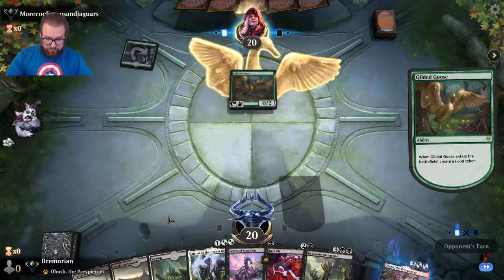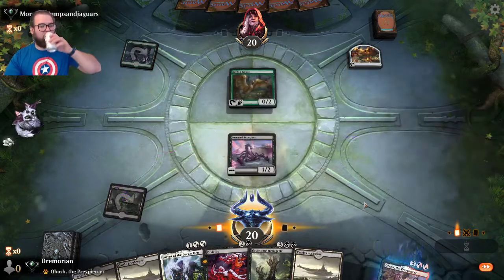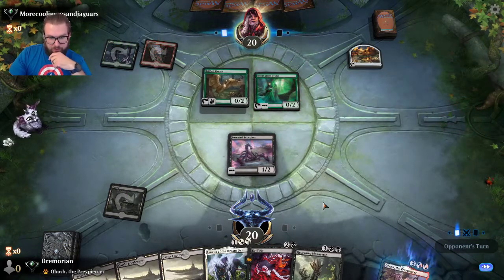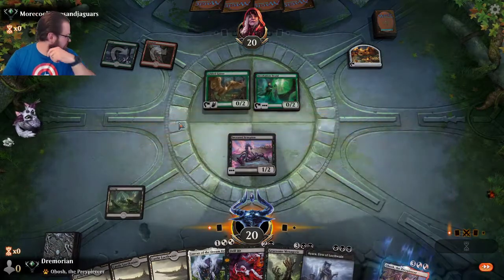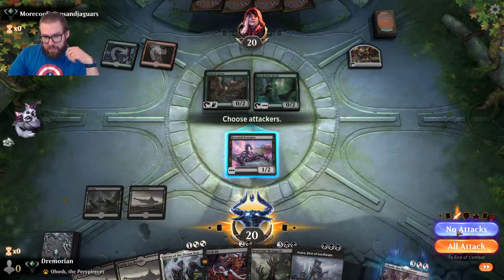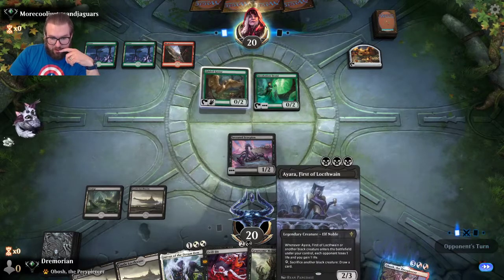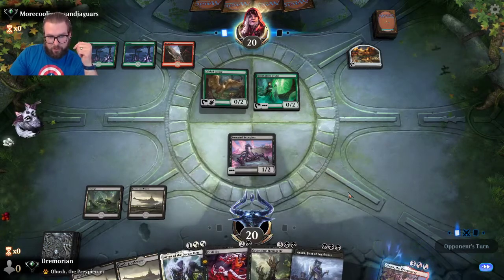Opponent plays Gilded Goose — the goose is loose. I play out the Serrated Scorpion. Pick up another Castle. There's an Incubation Druid. No sense attacking because we can't get through. Next turn I see myself playing Ayara, or I might hard-cast the Drill Bit depending on what the opponent does. Opponent's adapting, so I'll definitely cast Drill Bit. Actually, I can go in and attack first to activate Spectacle for Drill Bit — that's the best move.